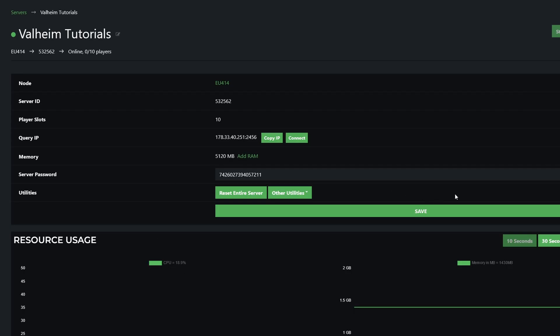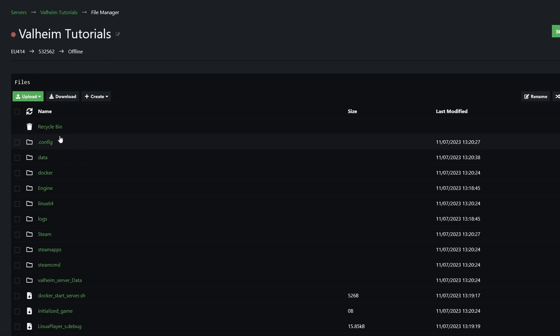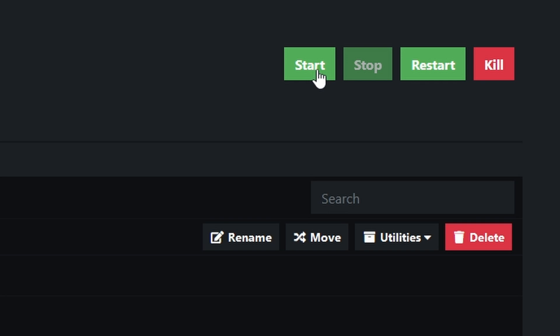Once we have our Steam64ID we're then going to stop our server, and once it's come to a stop we're going to go to the left to the File Manager, then to the data folder, then to the admin list. On the second line we're going to paste the ID. If you want to add multiple admins just make sure you put one ID per line. Once you've pasted the IDs in, go ahead and save and then start the server again.